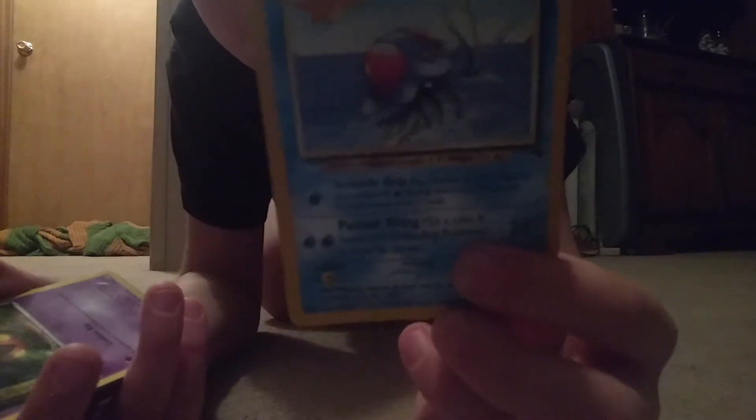Let's do the card trick. One, two, three. Bring it to the front. A Kingler. A Glally. A Crabby. A Tentacruel — that is a rare card. A Pumpkin. A Pikachu. And another Pikachu.